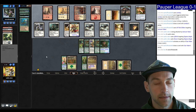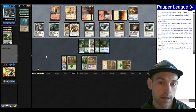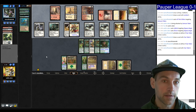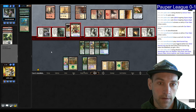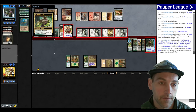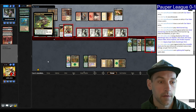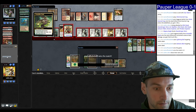Lifelink is an effect that happens immediately — it's not triggered — so we would gain seven immediately and then gain seven again, gaining 14 total. Play a Windscale Crag going up to eight. They swing out — I'm clearly going to block the Cleric, we gain seven life. They just have double bolt. They found a line.